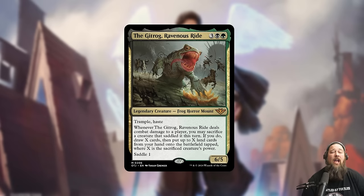Saddle is a new mechanic, but it's actually pretty simple — it's basically vehicles but for creatures. Saddling is like crewing a vehicle, but your creatures do it instead. It's supposed to be like mounting a horse, or in this case, mounting a frog horror. Essentially you're hopping on the creature and going for a ride.